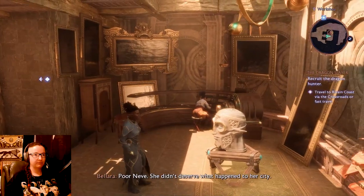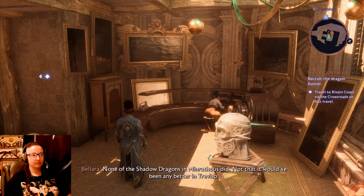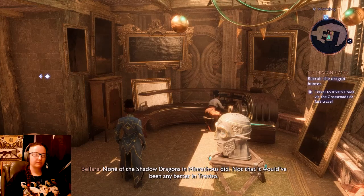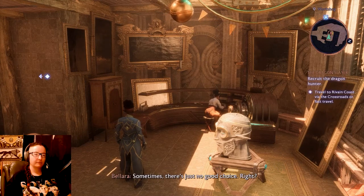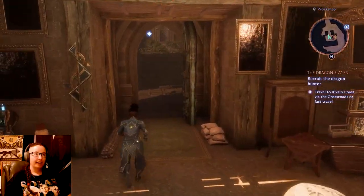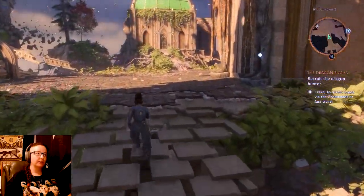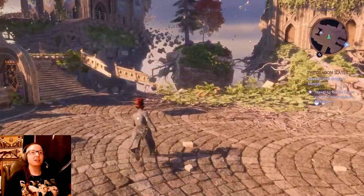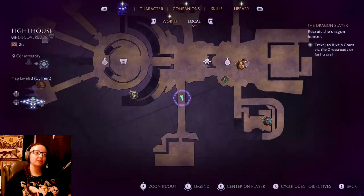Poor Nev - she didn't deserve what happened to her city, and neither did the Shadow Dragons and marathas. Not that it would have been any better in Treviso - sometimes there's just no good choice. She seems to have the worst of it, with the Marvel-esque dialogue of 'wow, I sure wasn't expecting my old gods to come and destroy the city today' type.